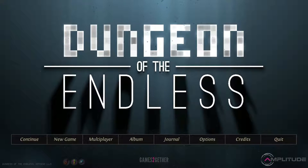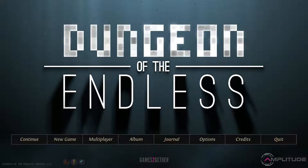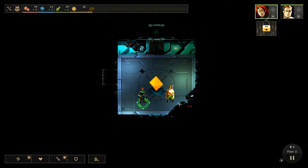Hey guys, it's Grater and welcome back to episode 2 of the playthrough of Dungeons of the Endless. Let's just jump right into it. As you saw in the first episode, we almost lost one of our heroes, but we made it out alive, thank god. Floor 2 — quite a good little start of resources, and managed to get two researches on the first episode, so that was a really big bonus.